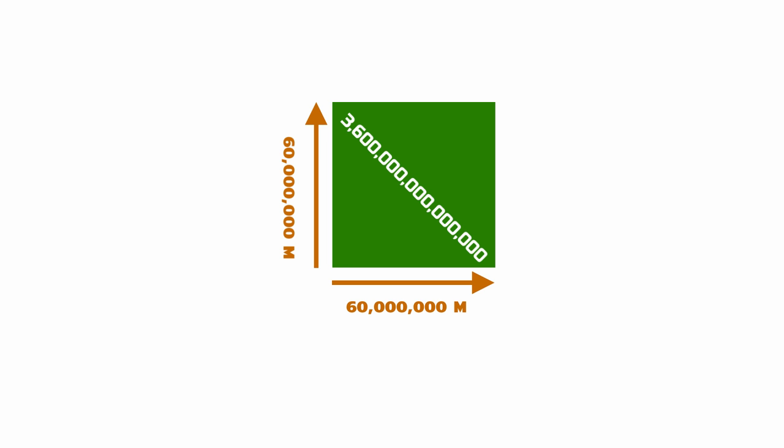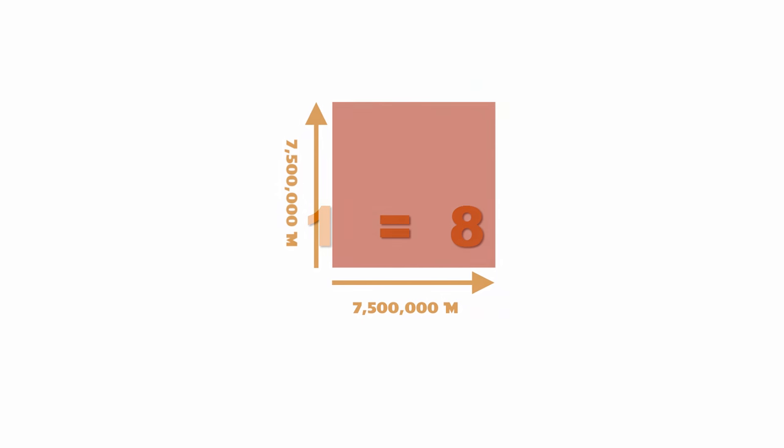The nether, on the other hand, is 8 times smaller than the overworld, because 1 meter in the nether is equal to 8 meters in the overworld. So we simply divide the length by 8 and get a length of 7.5 million meters, and a surface area of 56 trillion 250 billion square meters.